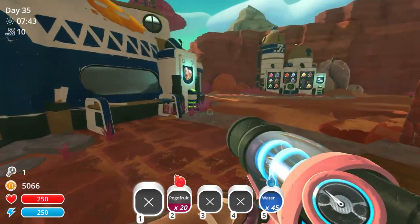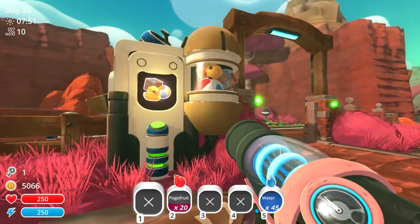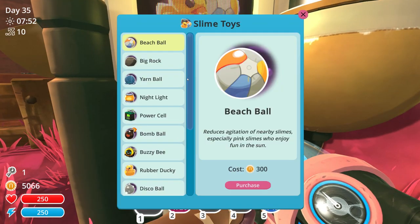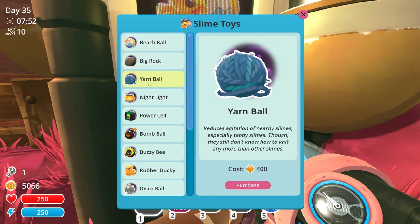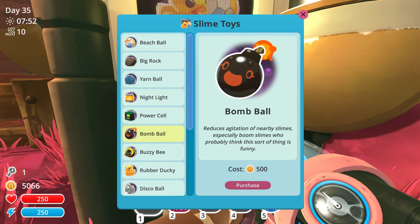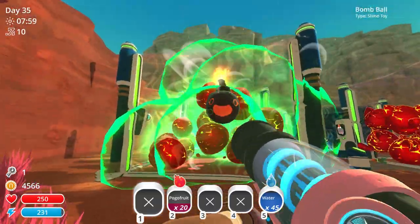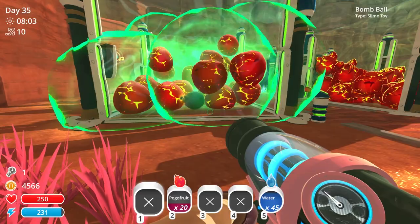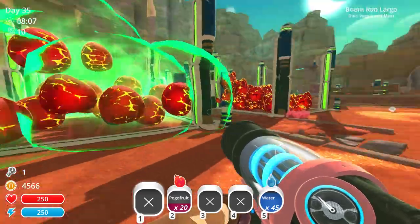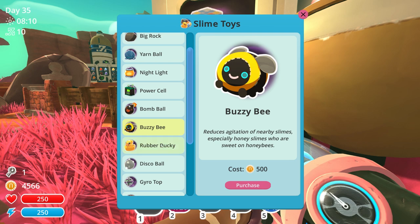Where's the shop? We know about this one. Hey, there it is! Oh look, look, look. Activate. Reduces agitation - yarn balls, a nightlight. Especially like a bomb ball, reduces agitation especially for boom slimes. So if I purchase one of those... here's a toy! Stop bouncing around and being crazy about it. And now they're happy! Oh dudes, that's kind of neat. And then a buzzy bee for the honey - oh, that is so neat.